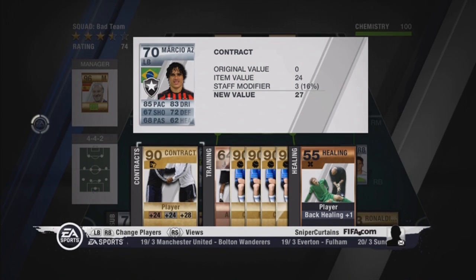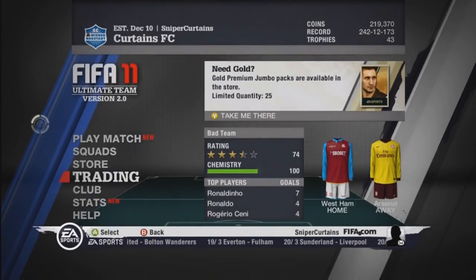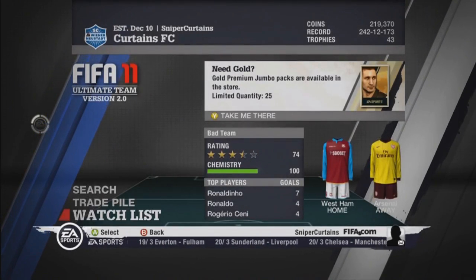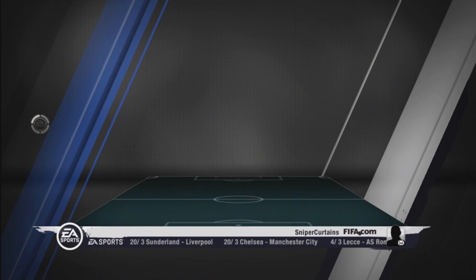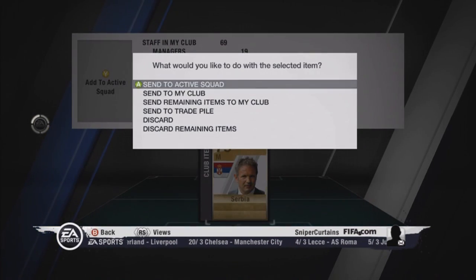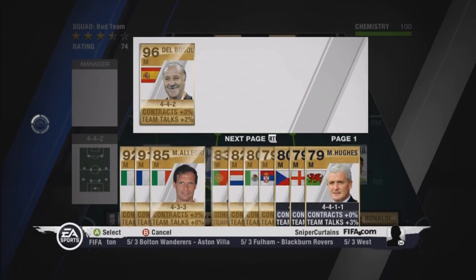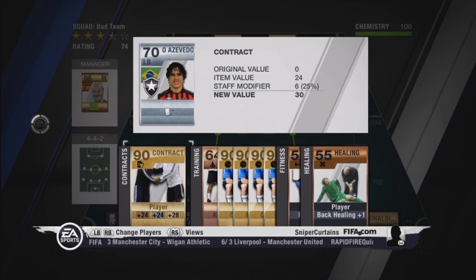I'm just going to go and buy a few managers — only spending a few hundred coins — and we'll see what difference it makes. The first manager I came across I managed to buy for 200 coins. They'll normally range between 200 and 400 coins if you're on the lookout for bargains. Cutting back to my club, I've added a few new shiny managers and you'll see I'm now getting an additional six contracts just from that one card.